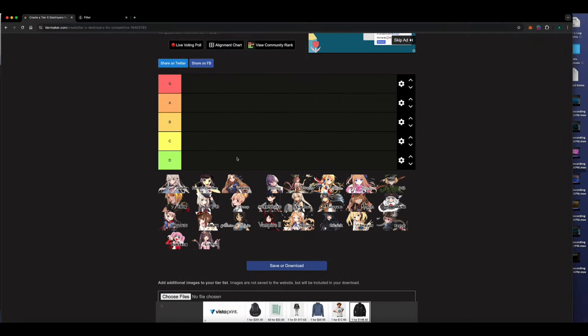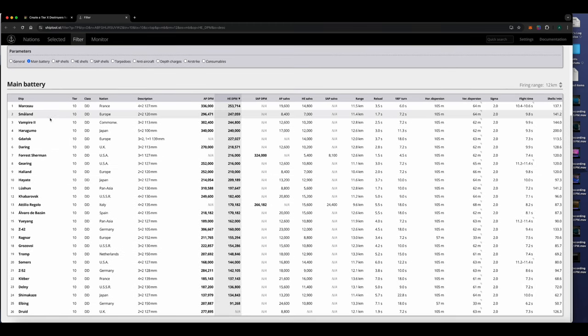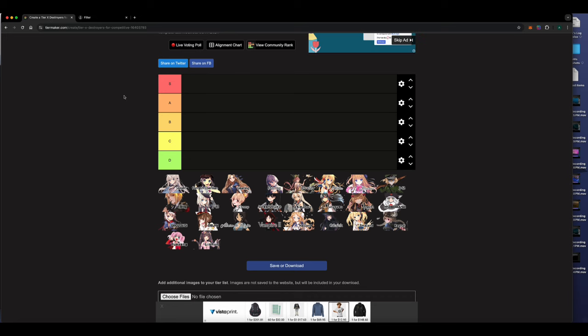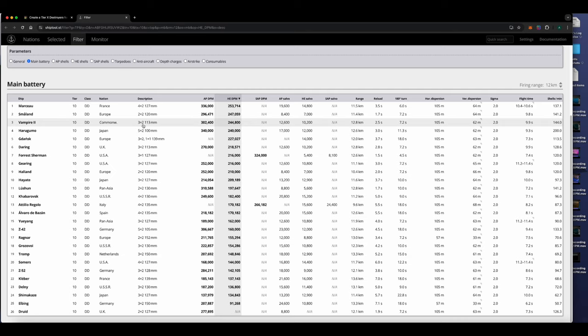Let me pull up the list. I've got the game in the background so you can see the ships. There are 26 tier 10 destroyers — I'm only focusing on tier 10 right now since it's the most common tech tree. I'm not covering super ships, premium ships, or test ships — purely tier 10 only. I've got WoWS stats in the background to back up my rankings.